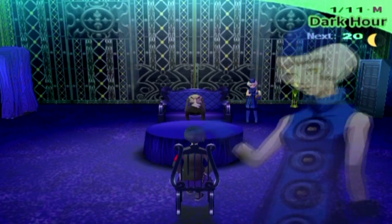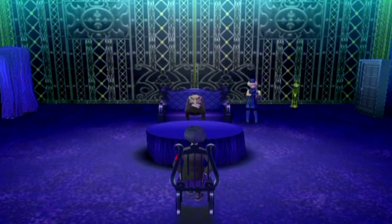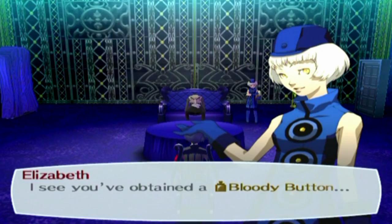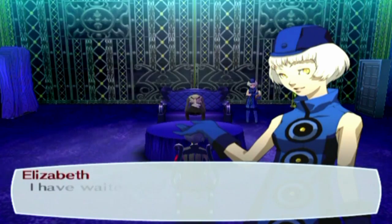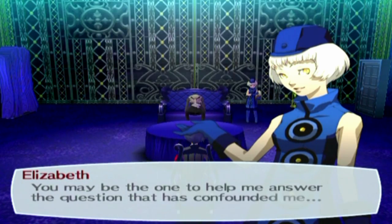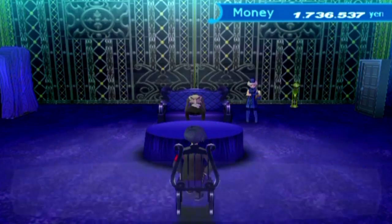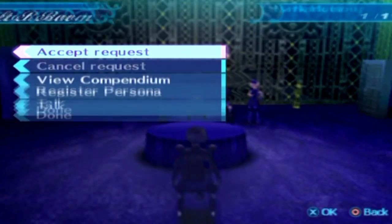Let's go and turn this request in. It's the last request on the list — we also have that fusion request we can't do yet. By handing this in to Elizabeth, I wonder what she'll say. For that we get 5 million yen, which at this point in the game we don't really need, but it's kind of nice to have.